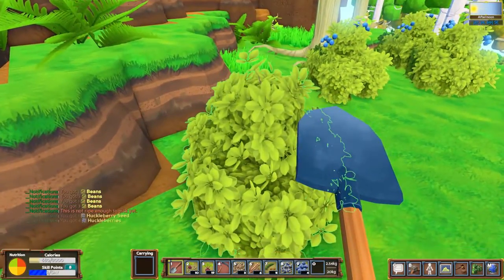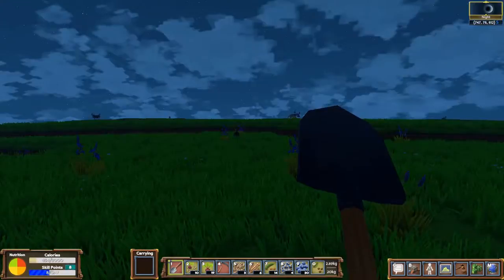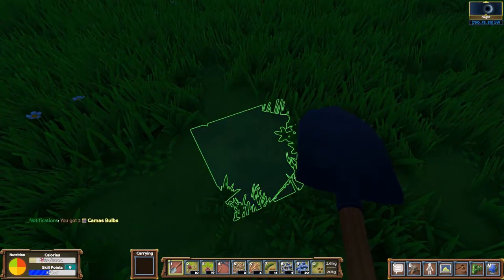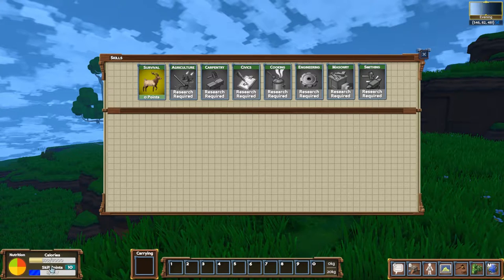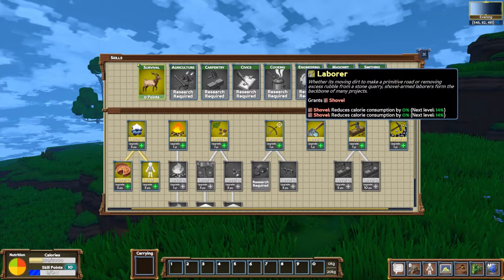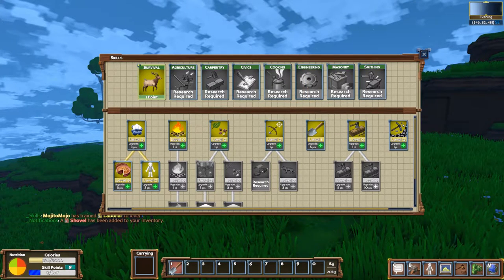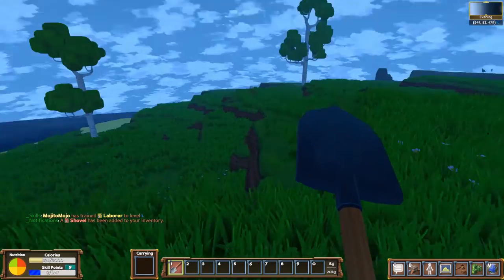To gather most of these, you just find them, walk up, and press E to gather. Camas, which is like a bluish purple flower, is a little different — it requires a shovel to harvest. That means you could invest your very first skill point into Laborer, which will automatically grant you the shovel tool so you can get camas. I highly recommend camas above all the other food options. To add that skill point, click on the blue box to bring up your skills, click on Survival, and you can get your shovel.